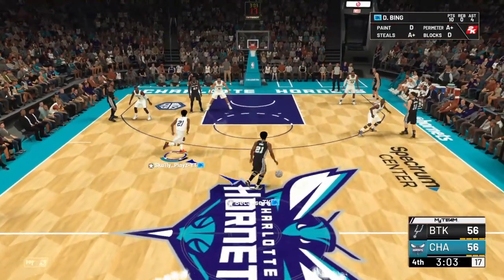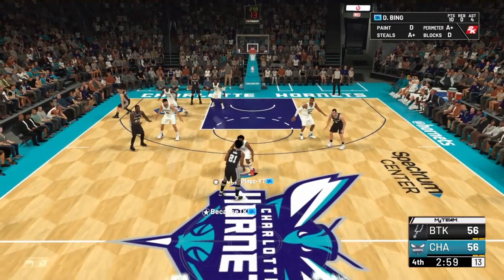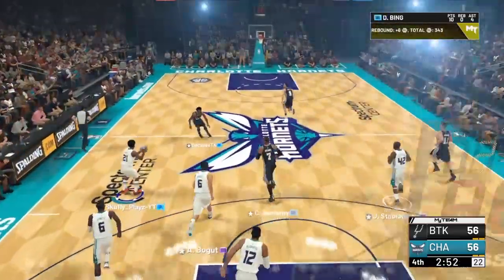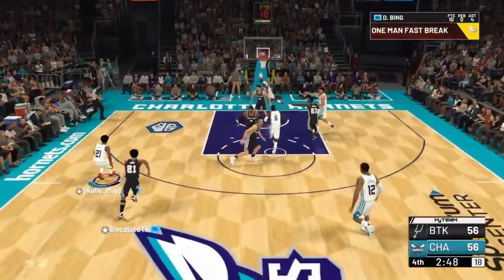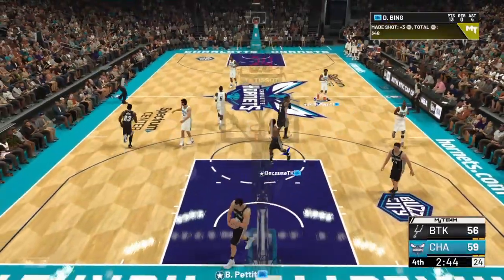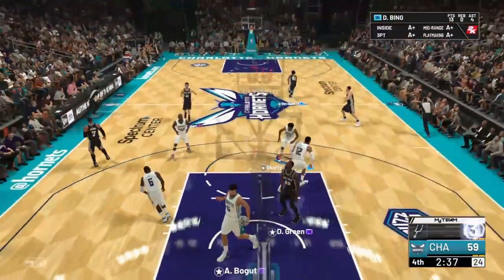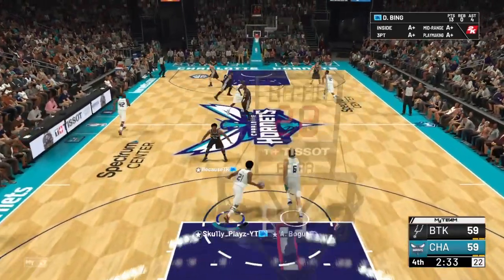These types of glitches are going to wear people away from playing Rec Center in general. In Park, this doesn't happen — everyone's wearing their own thing unless you're in a crew, so you don't have to worry about being in specific jerseys. How does this stuff just form? Is it because 2K rushed the game and didn't really test Rec Center enough? Because this glitch needs to be fixed. It is yet to be fixed. It's been in the game since September — since around September 15th when it launched for pre-orders.